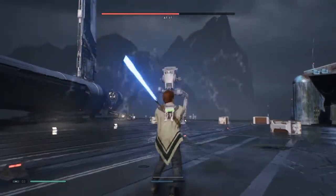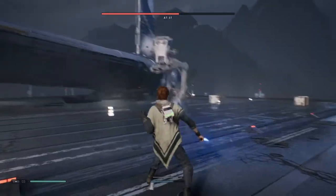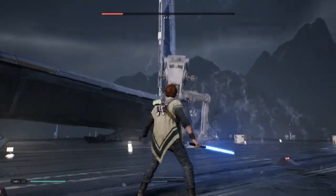Here comes the rocket — again, force push. And then you've got the red light in the middle, just hold down your block. Blue light now — grenade — use force push. And that thing got airborne!